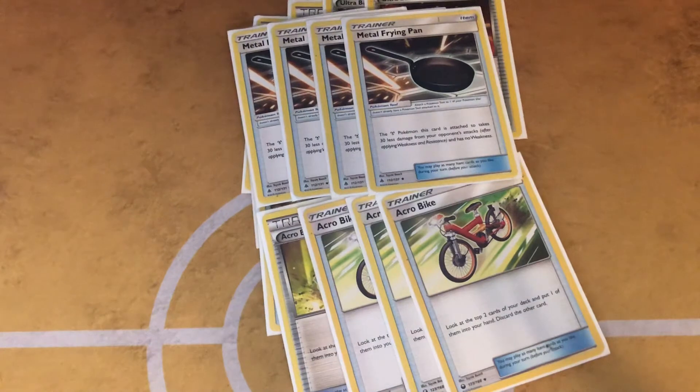Four Metal Frying Pan — I feel like Metal Frying Pan is a fantastic card. That 30 less damage on every attack just makes it so your opponent can't kill Metagross easily, and Metagross is already hard to kill. I went with a heavy count of Frying Pan because against decks like Rayquaza, they'd need one more energy to knock it out, and just about every other deck that was already two-shotting becomes a three-shot most of the time. It's more of a defensive, longer-paced deck build.